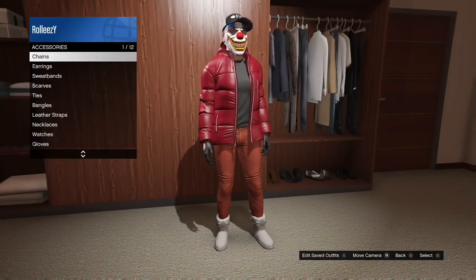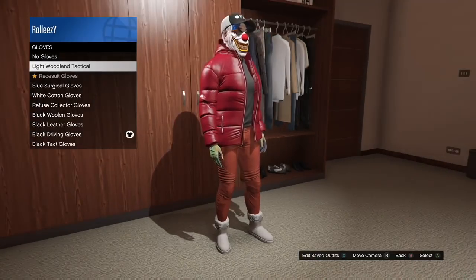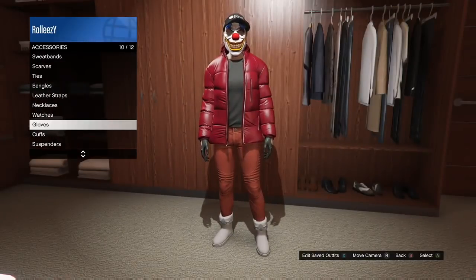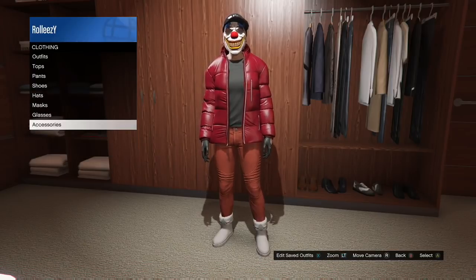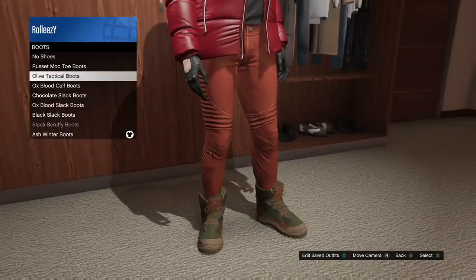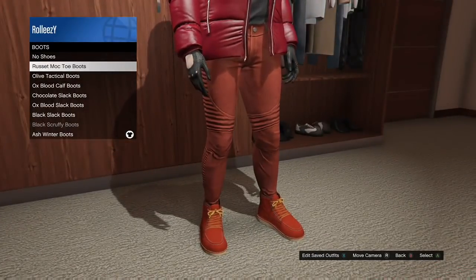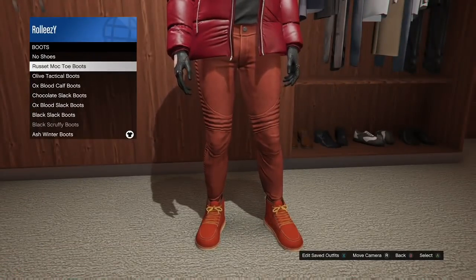You also need the red ribbed pants. Now, go ahead and go to gloves. You're going to need the light woodland tactical gloves — that's the merge component for the race gloves. And you'll need one more thing under boots: the Russet Mock-Toe Boots. That's the merge component that will give us the race boots.